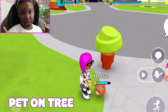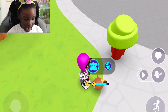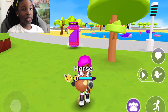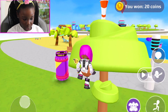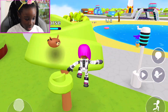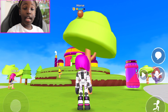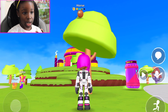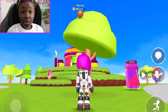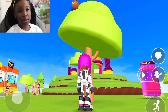On to the next glitch - the next glitch is pet on tree. No horse likes to go on trees, but you'd be going on a tree! Percy, you gotta do this. And then your pet is on the tree. If you don't have the suit that I have or other suits, you can get a power-up and still do it - so it ain't just for anyone who has a suit that costs real money or gems.